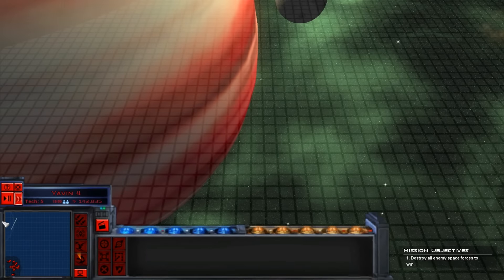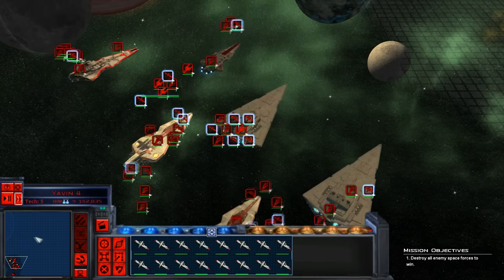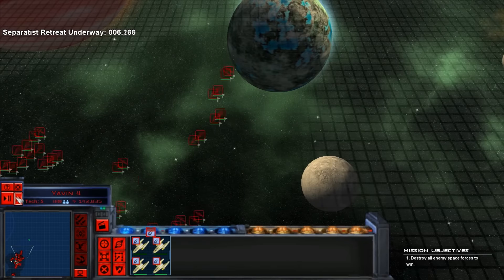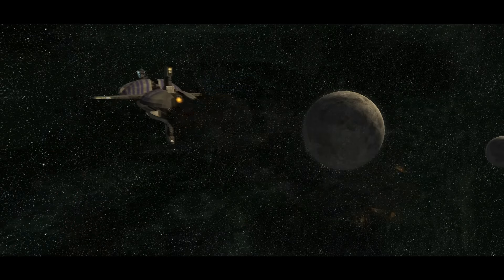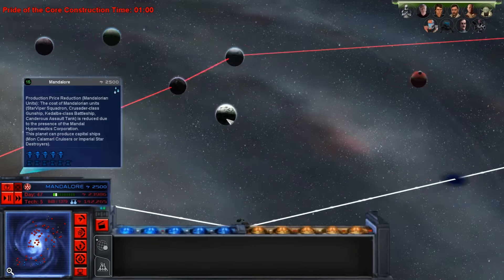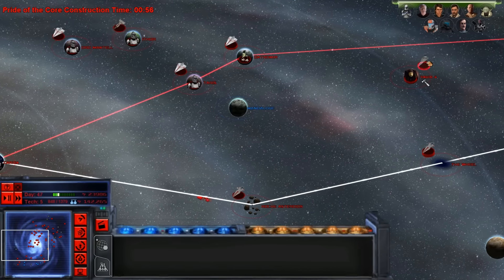Finally we'll be able to get the Yavin 4 space back. Oh, they're jumping — they're probably going to jump before I can even get to them. Yep, they go away. Definitely didn't stand a chance much. We'll be going to capture Mandalore, and we will use the Pride of Core to help do that along with the fleet here.